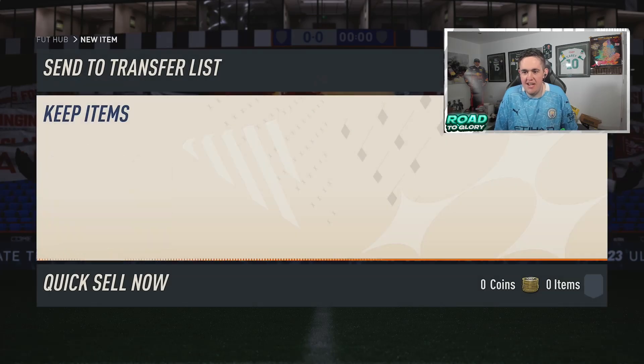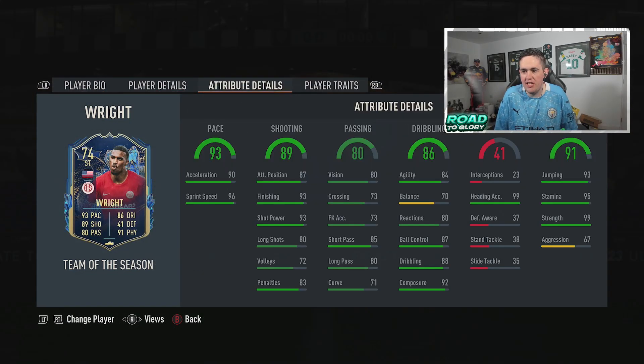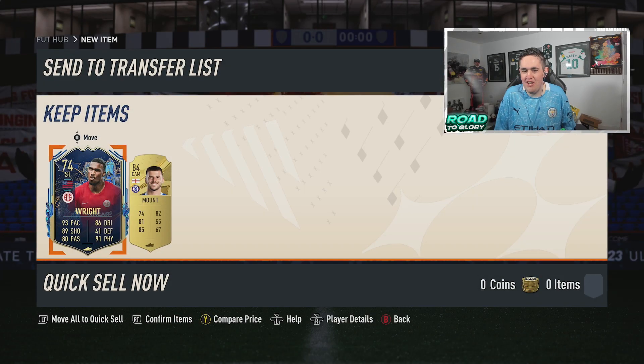So it's the first one in Silver Stars. Four star, three star, high-low, six foot four, 96 sprint speed. He's got 93 finishing with 99 strength, 99 heading actually, 92 composure. I'm going to give this card a go in Fut Champs.